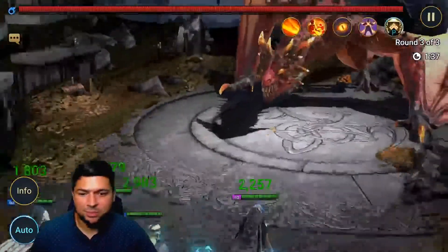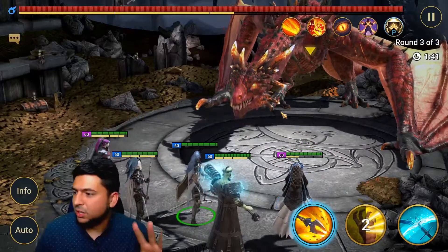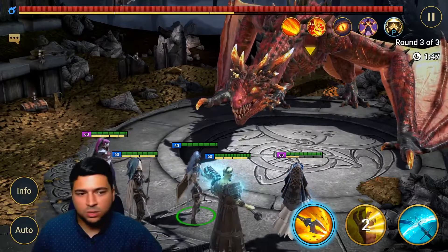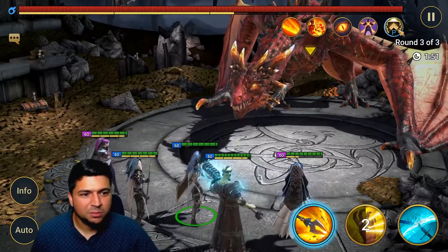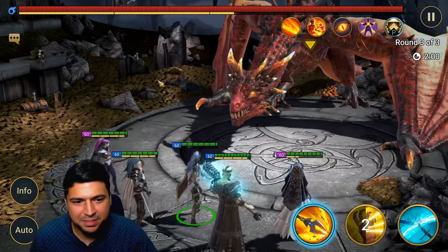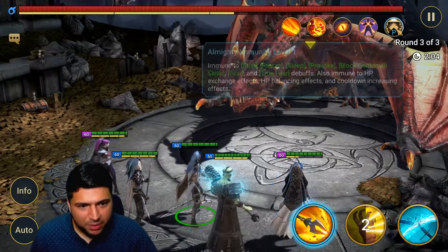Siffy provides heals, resurrection, speed, and defense — she does it all. She's constantly providing buffs, and Miscreated Monster is providing buffs too. Now let's stop here on the Dragon and go through his abilities so you can get to know him a little bit.